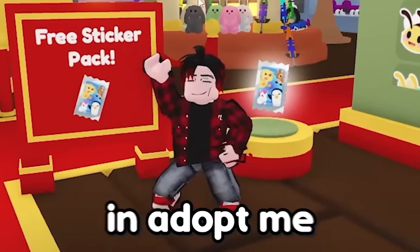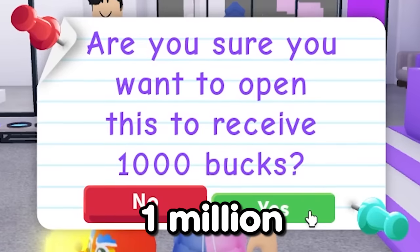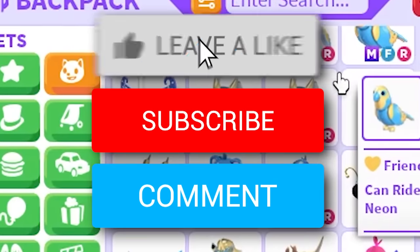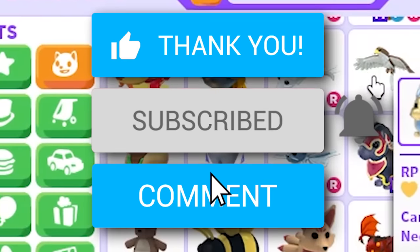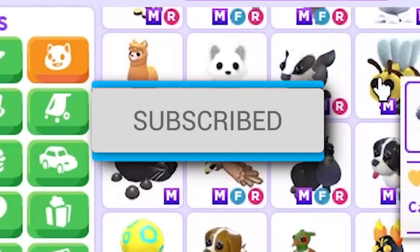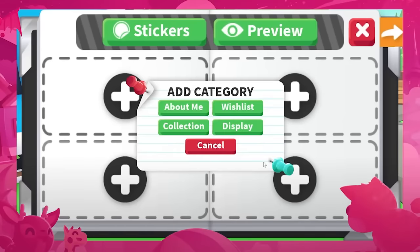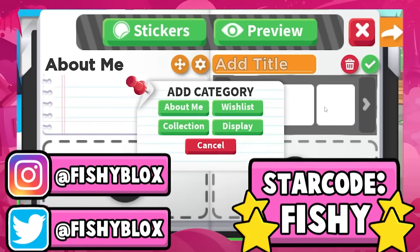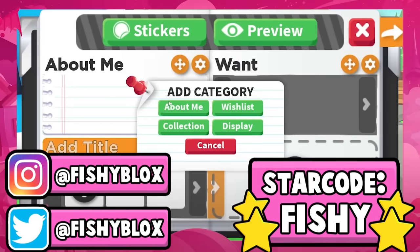There are going to be brand new stickers in Adopt Me, and I want to get 1 million bucks to get all the stickers. But before that, if you want your own mega neon pet, leave a like on the video, hit the subscribe button, and comment down your Roblox username. Adopt Me just announced a new update — a sticker update or profile update — and it actually looks really cool.